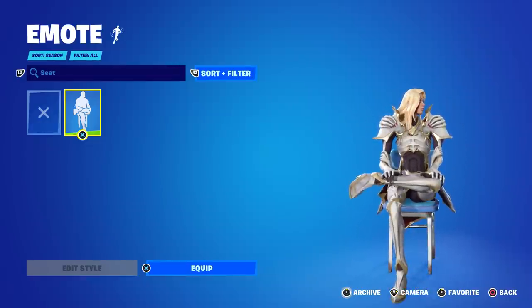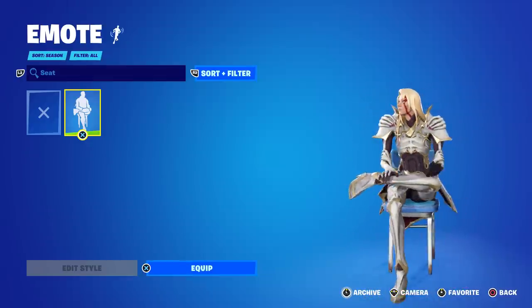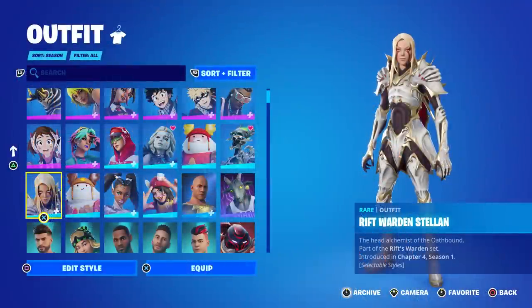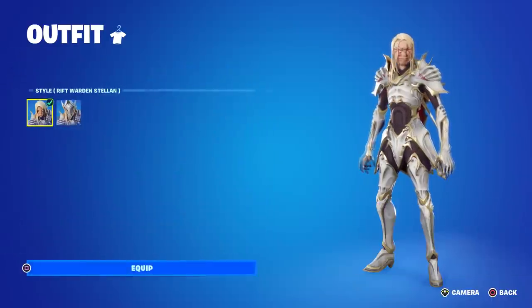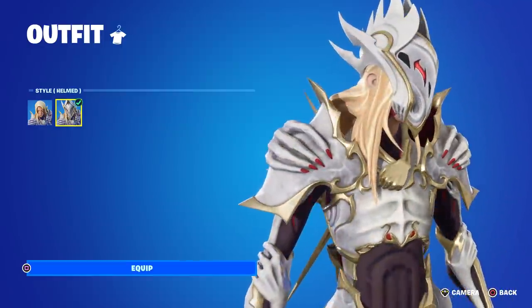That is 100% a dude — case closed, it's a guy. His description says he's the head alchemist of the Oath Bound, and I think he's supposed to be a villain in the storyline. He comes with another style called Helmed.